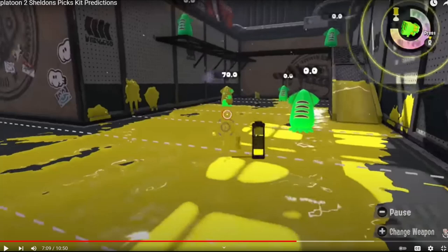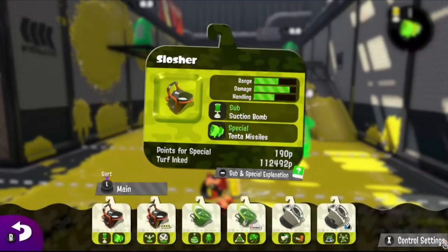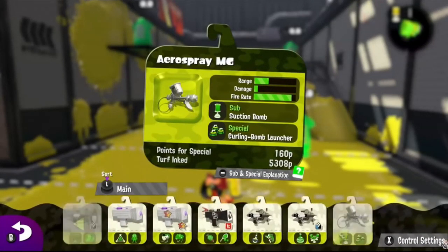Inkjet would have been pretty nice for Soda — none of the Sloshers even have Inkjet, which is a shame. Burst Launcher is still really nice and makes a ton of sense since Slosher really likes Burst Bomb. Fizzy Inkjet could have been cool as a fourth kit, but I'm happy with the Soda kit. We get another sub right.